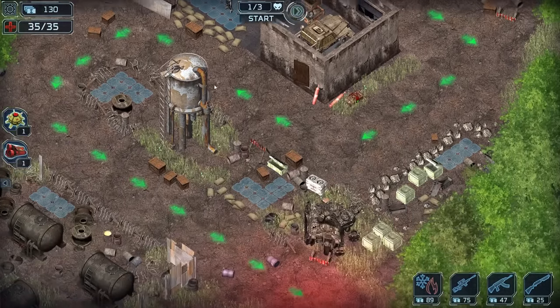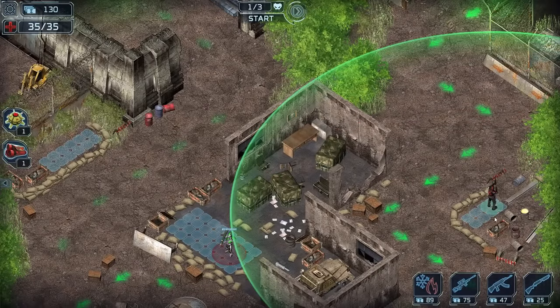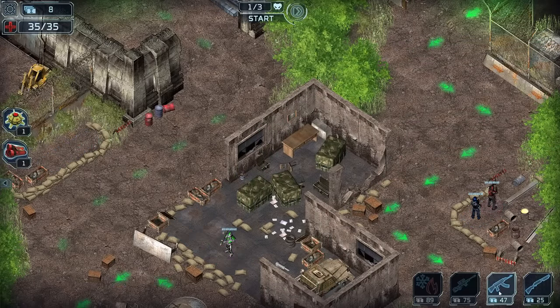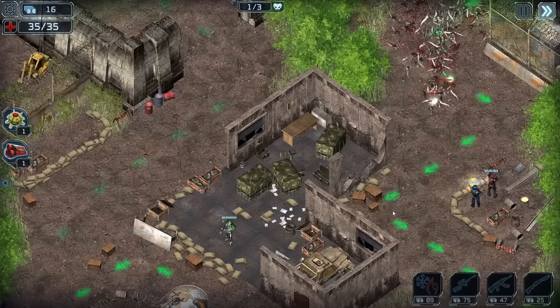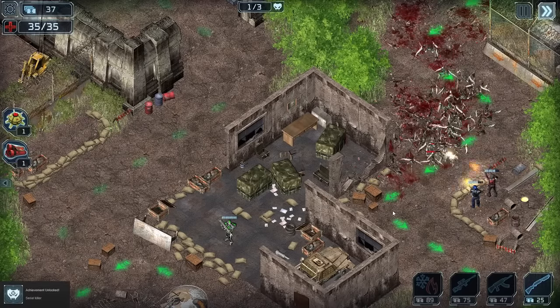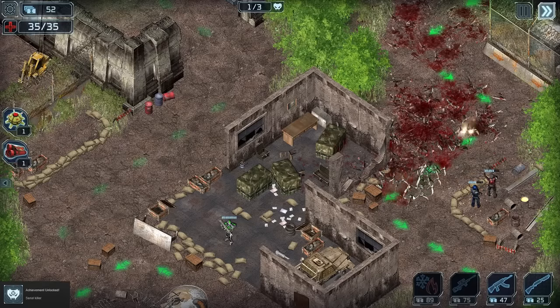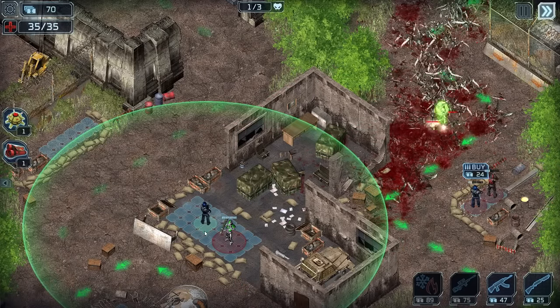We got a little rocket launcher dude just chilling right there — good on you for being here. Let's go ahead and drop down a sniper and an AK bro — that's all I can afford, so let's start it. The sniper's pretty freaking awesome — he's just plucking away. I believe he has some kind of piercing. Leveling up that AK dude was actually pretty smart — I like it a lot.